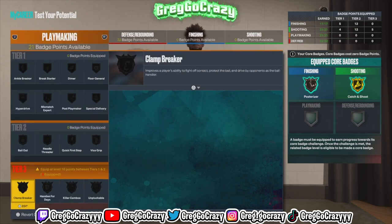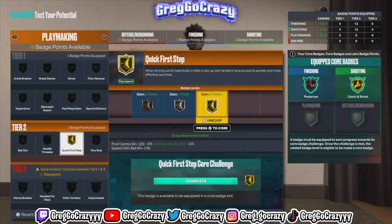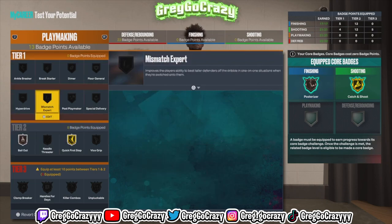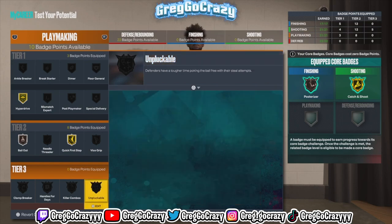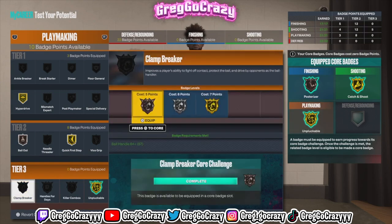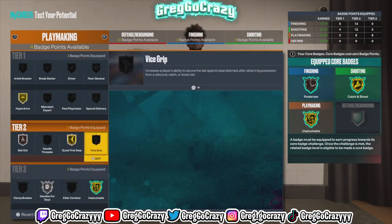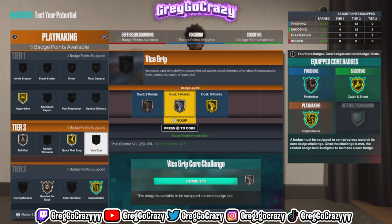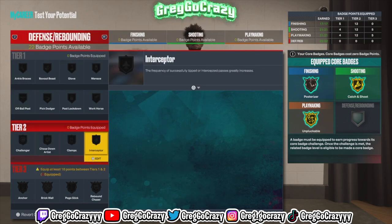I can't wait to get my playmaking badges because once I get some quests done and can add more extra badge points, this build is going to be even nicer. I get gold quick first step — I could get hall of fame but I'm not worried about it right now. I get gold unpluggable and silver hands for days. I wasn't really going to need vice grip since not too many people will be ripping when the game first comes out. In 2K23, I think at level 39 every season you get an extra badge in each category.